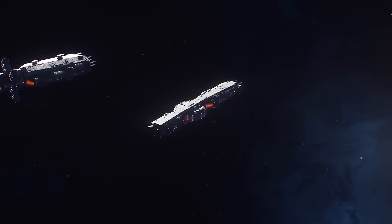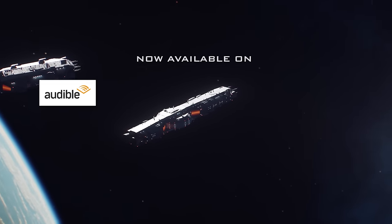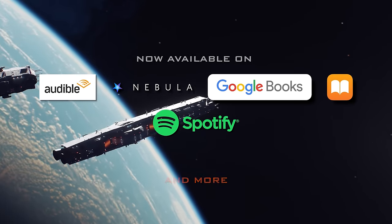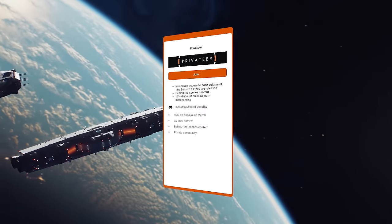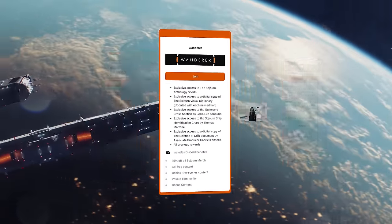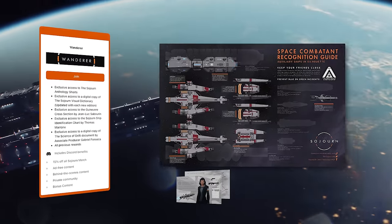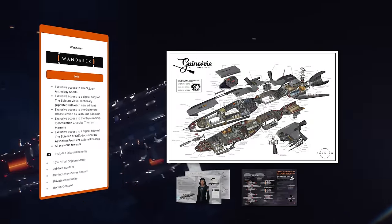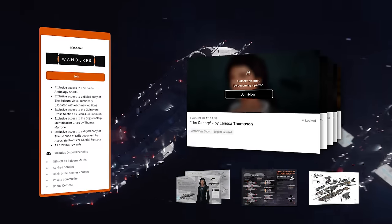The season is now available on all the big services including Audible, Nebula, Google Books, Apple Books, and many more. Every episode is also available on the lowest tier of the Patreon linked below, and higher tiers get access to amazing bonus content including the Visual Dictionary, a Ship Identification Chart by Star Trek Online's Thomas Morone, a hugely detailed ship cross-section poster, and 10 Anthology Shorts.